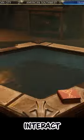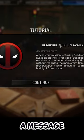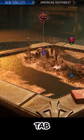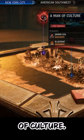When you log into any save and interact with the mirror table, you're prompted with a message that tells you about a new Deadpool storyline. Select the New York City tab and launch the mission A Man of Culture.